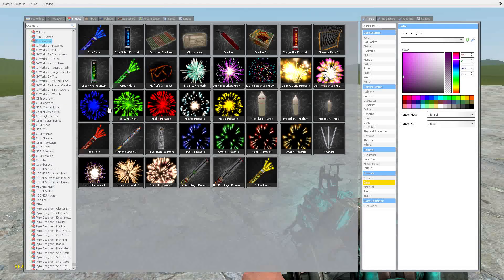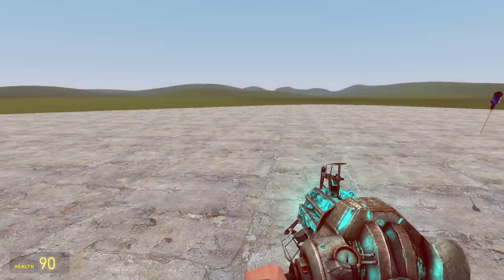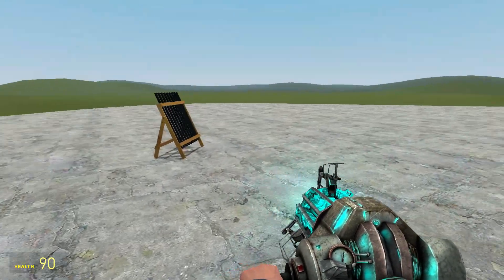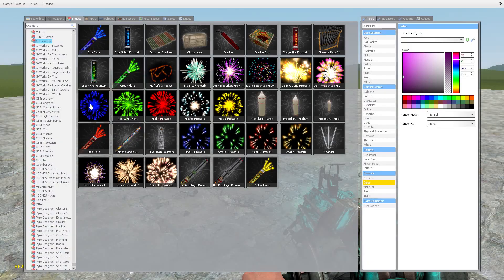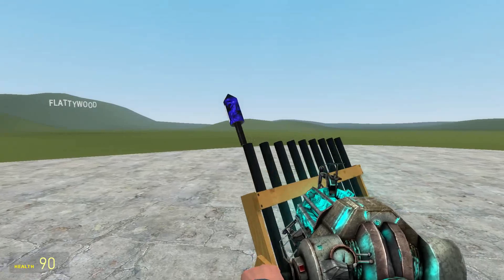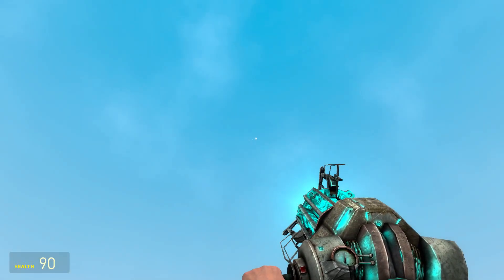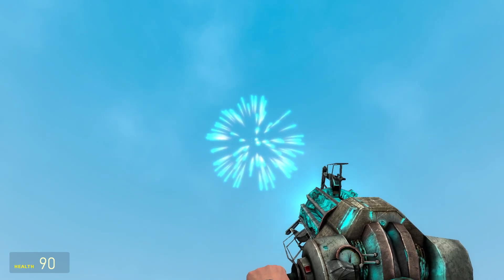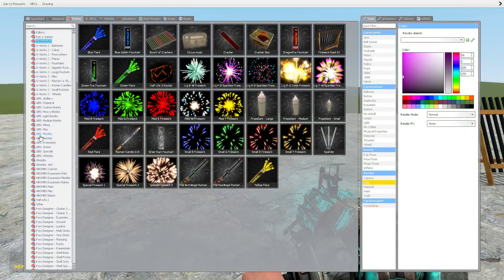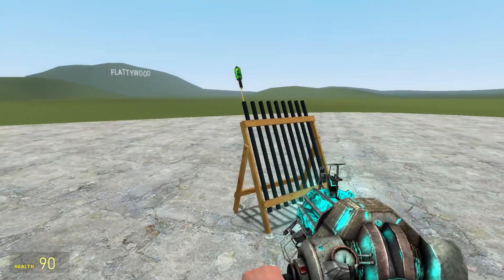Next up we've got the medium blue firework. Okay I just blew it up on land - let's be more careful with these. There it goes. Nice - at first there's the giant blue lights but there's a smaller explosion than you'd expect. All right, medium green, let's go!